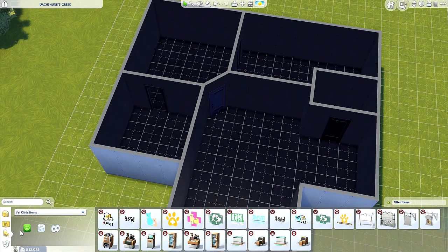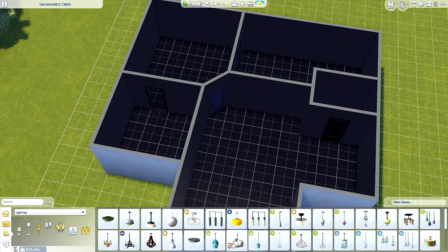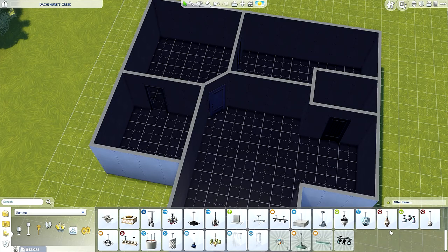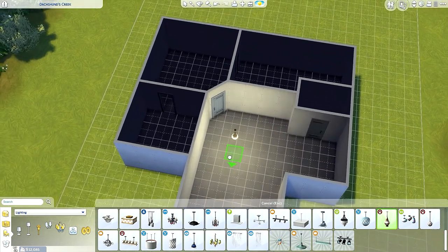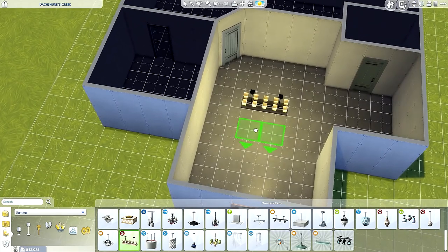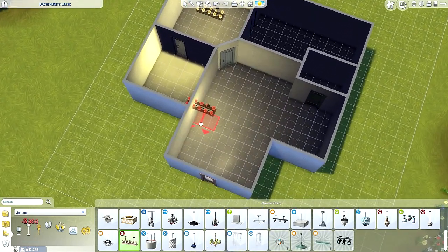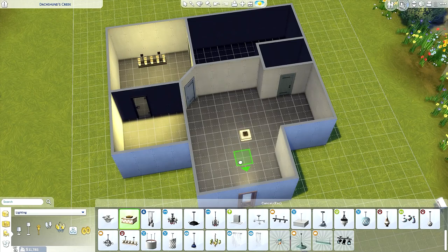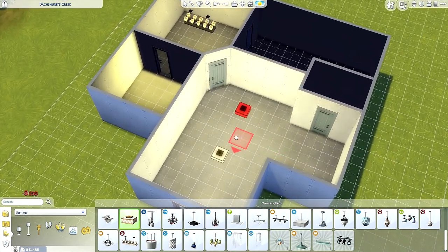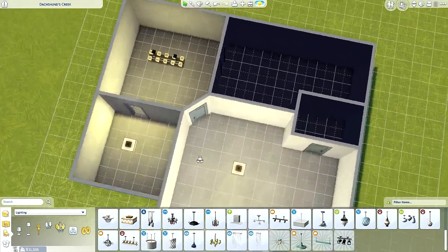We're going to need some lights here. Looking at ceiling lamps — this one is 260 simoleons, oh my gosh, it's expensive. How about this one? It's really nice, I like it a lot, but it's not bright enough maybe for this room. I'll just go with this one — how much is this? 150. That's also 300 for two lights, wow. One right here and we're good.